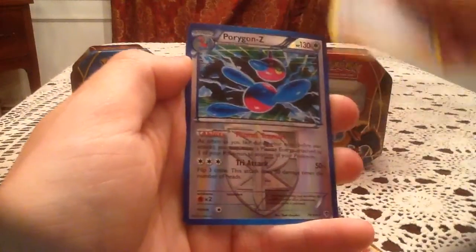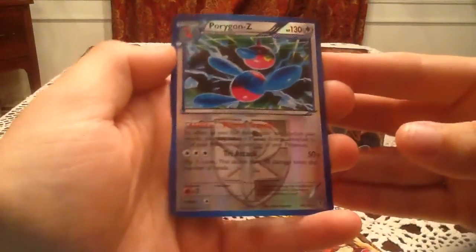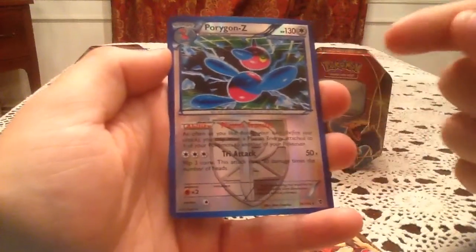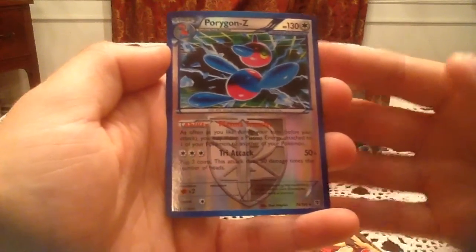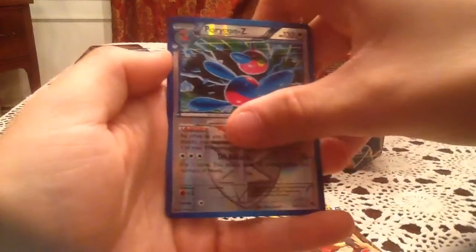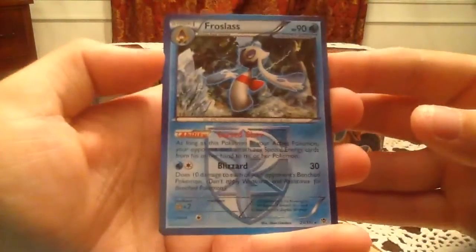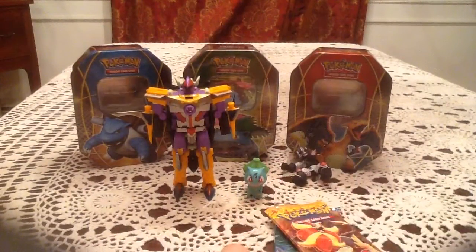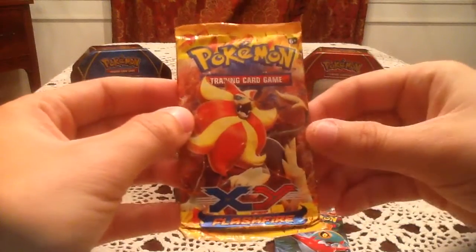The reverse holo is a Porygon Z rare reverse — that's an awesome one to start things off. It's a holo rare in this set, so it's a great rare reverse to get, though not one of the two I'm still missing. That would be Cradilly and Suicune I believe. The actual rare card is a Frostlass, non-holo rare. Not a bad first pack, but not quite as good as the one from the Charizard EX tin.